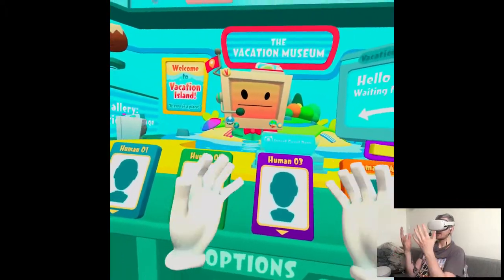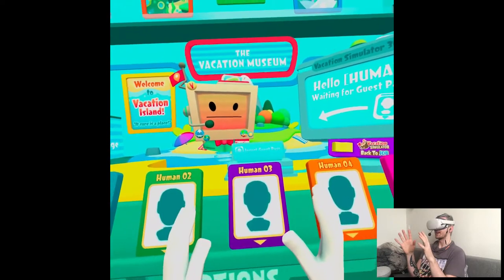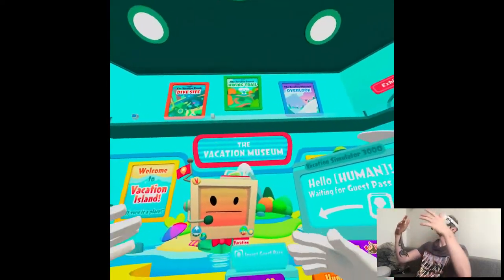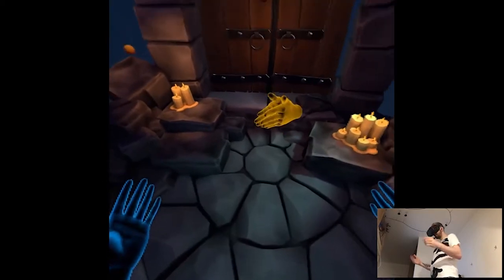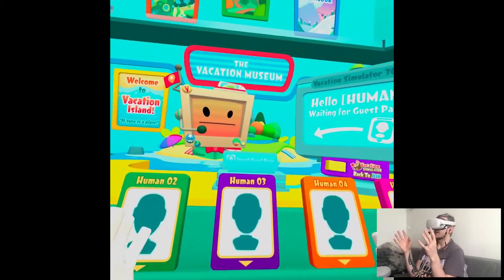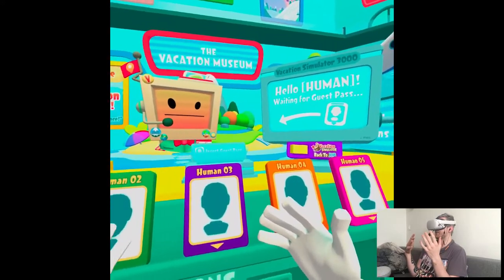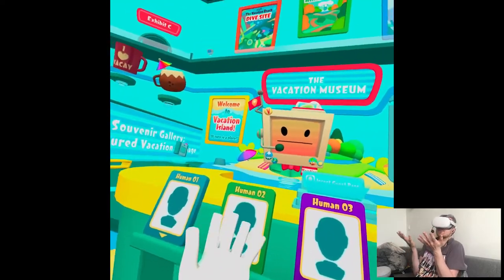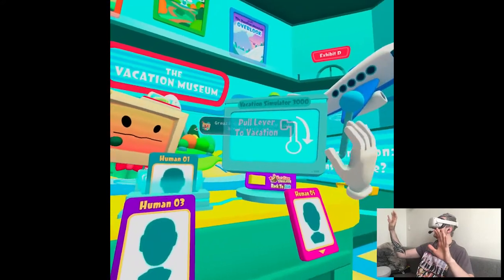I got intel that Vacation Simulator got a hand tracking update. It's gonna be cool to check it out because specifically I want to see how they solve locomotion with hand tracking, since in Vacation Simulator you have a teleport mode. The only official function I saw was in Elixir where you had to make a trapezoid shape to move around, so I'm curious how they solved it here. Also, side note, I wish the patch notes would be more obvious because with the growing library of the Quest Store it's harder to keep up with what's new or updated. I wish Oculus would implement something easier to know what's happening in your library. Anyway, let's pick that up.